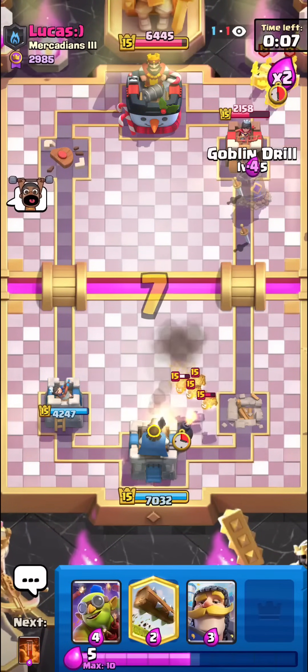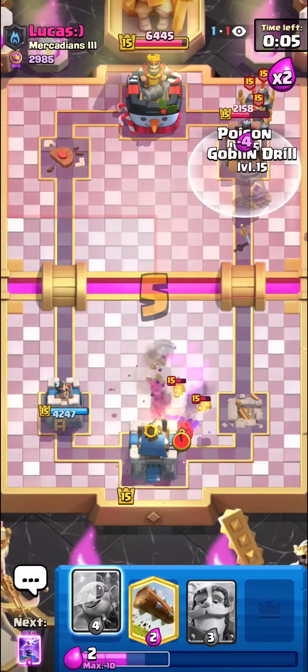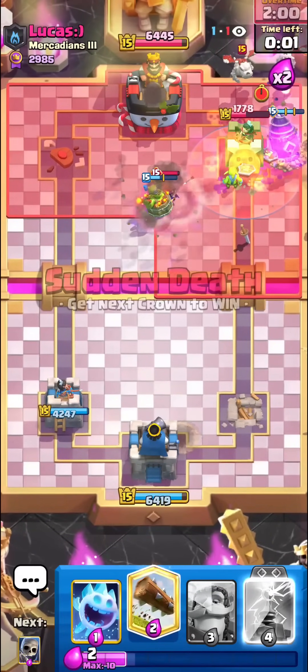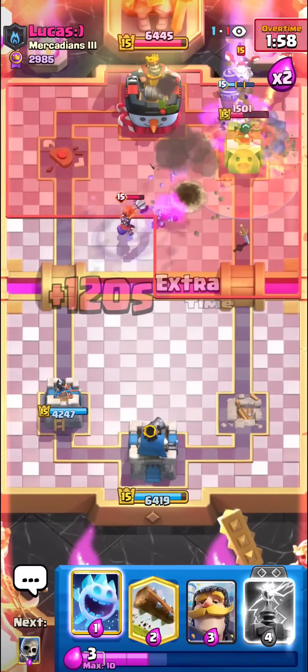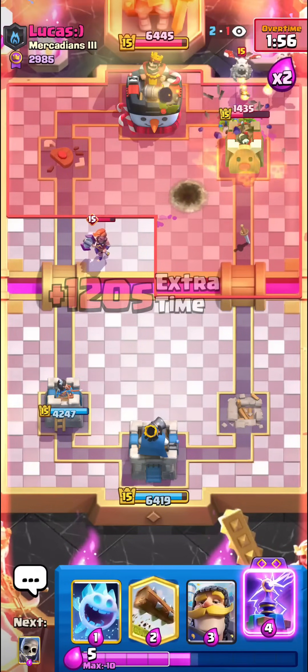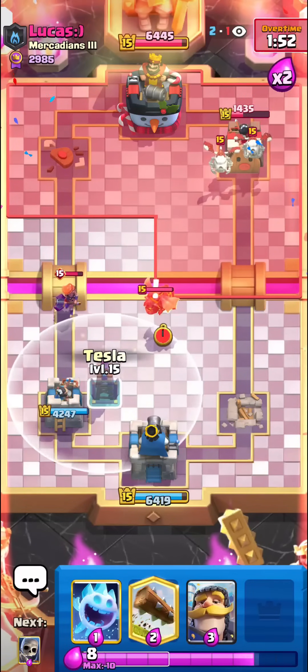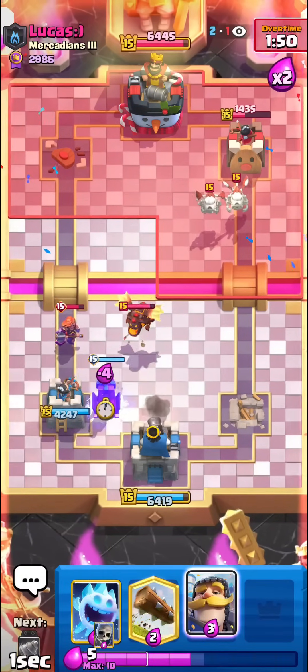We should be okay still — I'll go for a Goblin Drill Evo and also take the Poison here. It's really not good to be in a one-to-one against Lava Hound, but we could still have a good chance. Look at the Drill go. He's probably going to go for another Pocket Lava Hound, so I'll go for a kind of early Tesla. Evo Tesla and Knight as well — we need to get our Poison down ASAP.